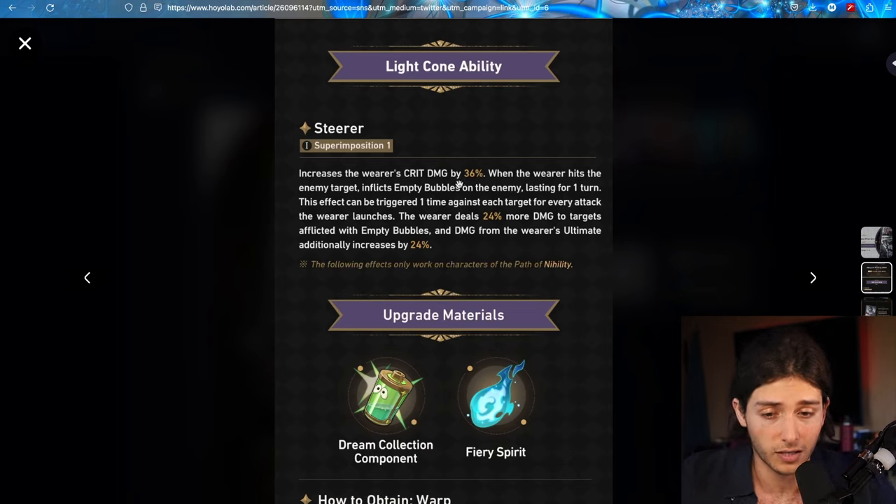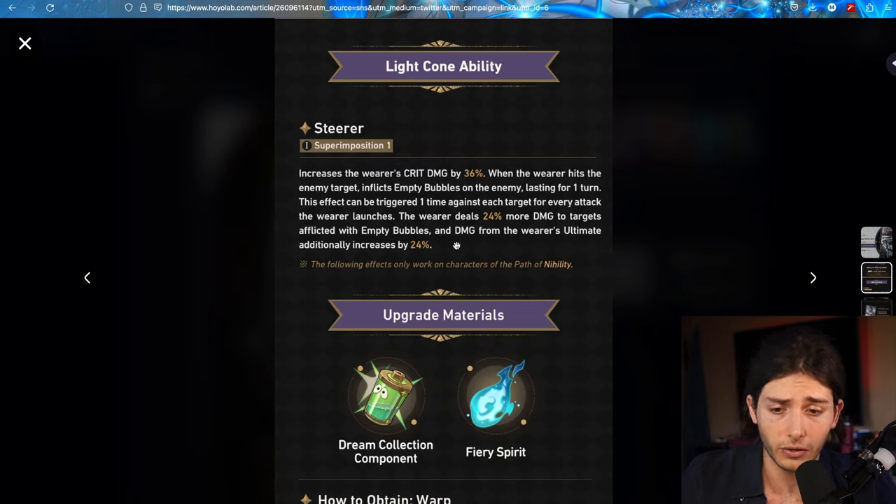For example, Welt is going to benefit from this — 24% to his damage, 36% crit damage, and get an extra debuff, although the debuff doesn't matter too much. And as for the damage for the ult, his ult does a pretty good amount of damage, so Welt will be good. Silverwolf will be good if you want to use this on a DPS Silverwolf. Other Nihility characters — Sampo, not really. The DoT characters aren't going to benefit too much from the crit damage. Maybe Kafka — a Kafka would benefit from this pretty nicely as well.